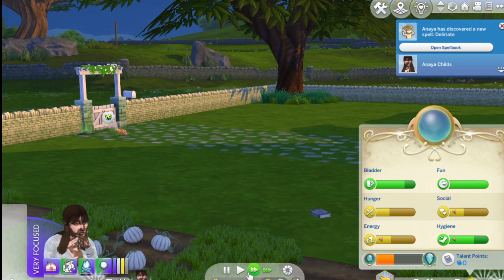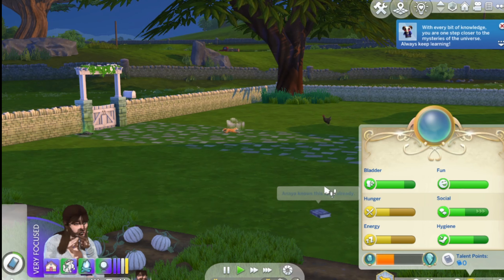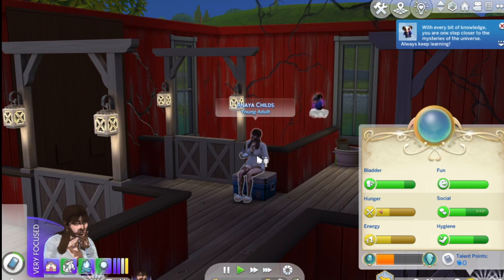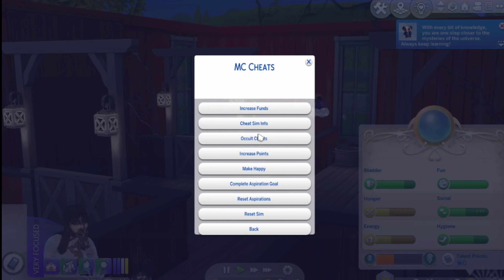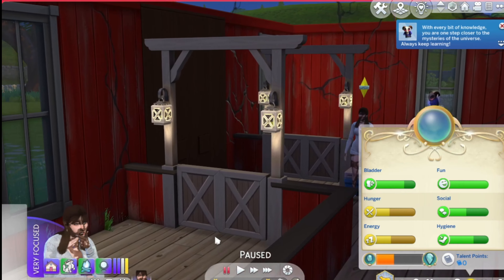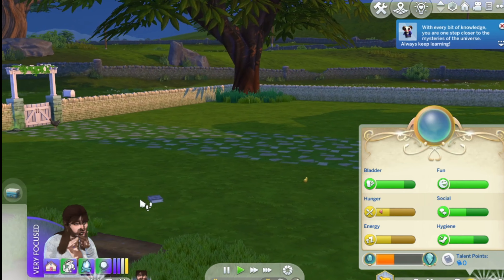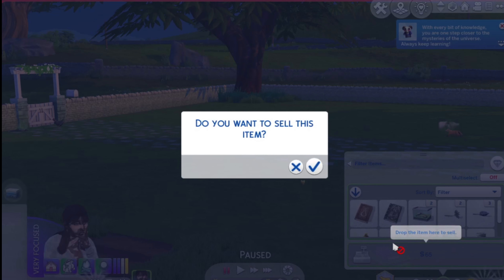He's cute but I do not trust him. Okay so she learned a spell I think, and that's it, right? Yep! So let me just go to her because I need to reset her - MC Cheats, reset sim. Okay so I'm gonna get her to go eat something. And then that means we can sell this tome.